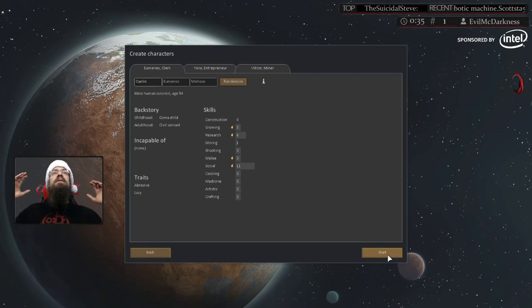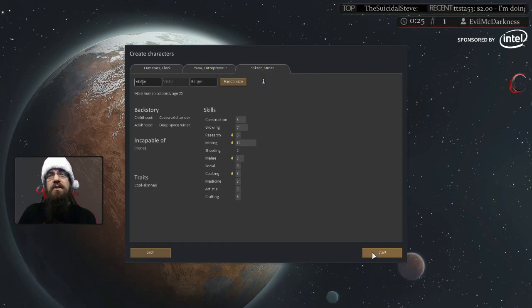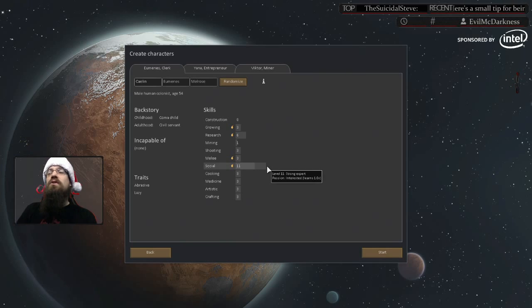Once you've selected a site, this is when you pick your colonists. This is very important — a lot of people just hit start. If you're looking for the most challenge, ignore everything and hit start. But what I do is try to roll colonists that have specific skills, especially for the first three you get. There are three things you're looking at: the main skills, incapable of, and traits. If you want to go in-depth, look at backstory — but all that really does is influence incapable and skills.